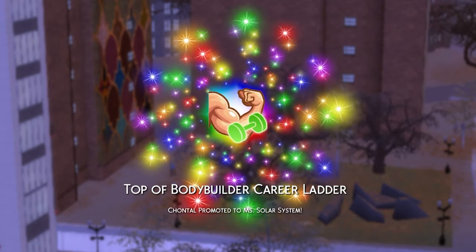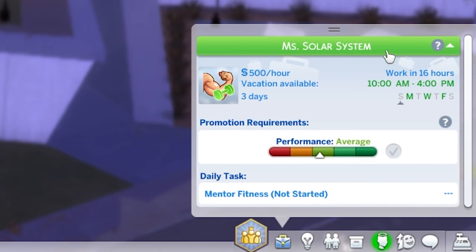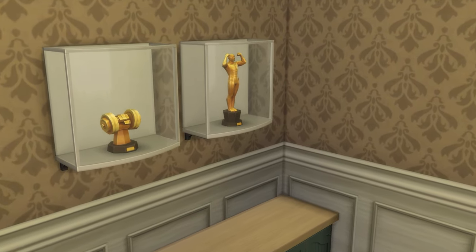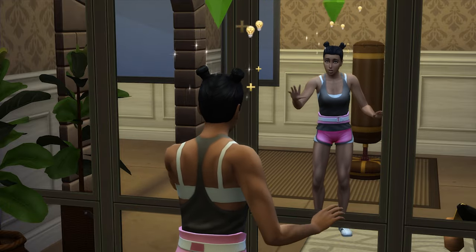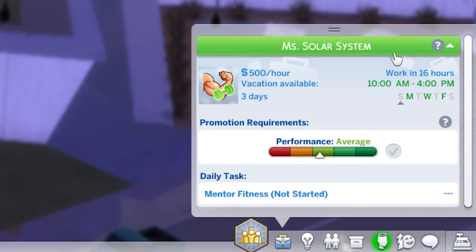At level 10, the top rank of the bodybuilder branch, you'll be crowned Mr. or Mrs. Solar System and awarded the Solar System Trophy. Note that you'll need level 10 fitness and level 8 charisma to reach the top of this branch, and your Sim will be working Monday, Wednesday, and Friday, taking home 3,000 simoleons per workday.